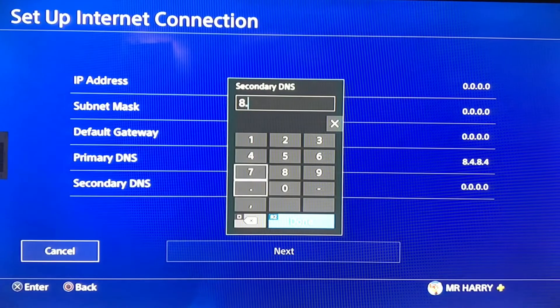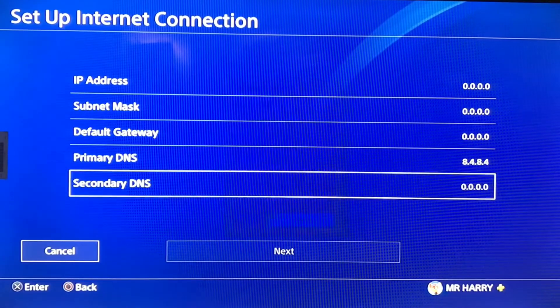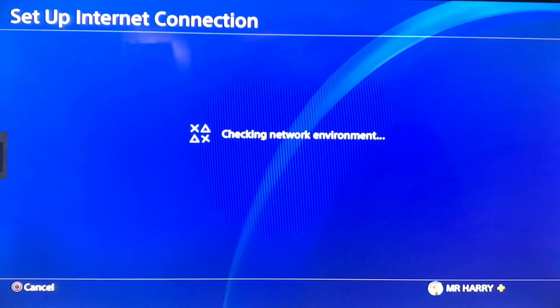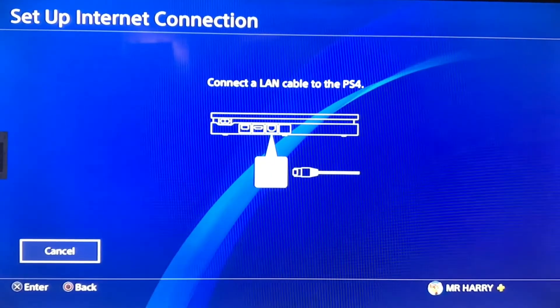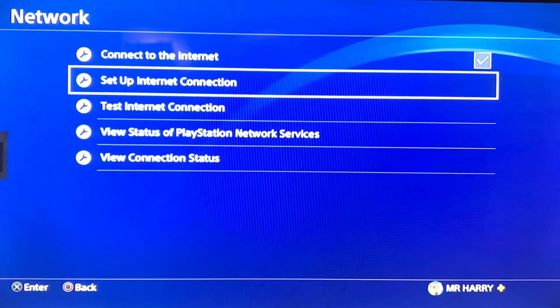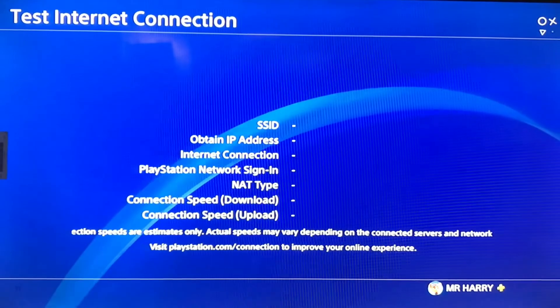Set the secondary DNS to 8.8.8.8. After completing that, tap on Next and go for the connection. Connect your LAN cable from your router to your PS4, then go to Test Internet Connection.